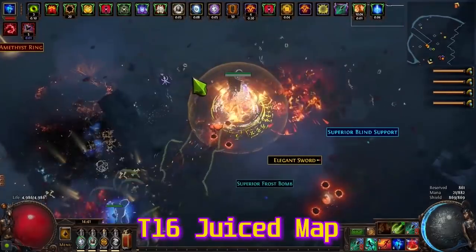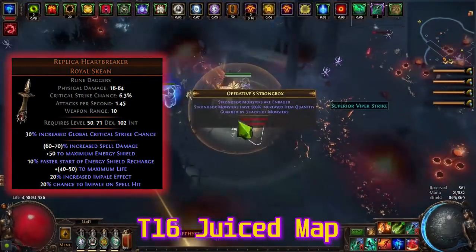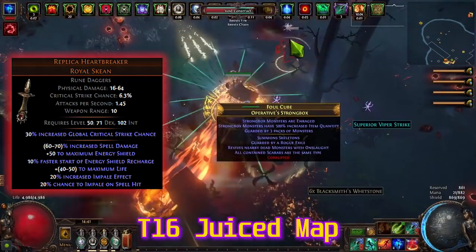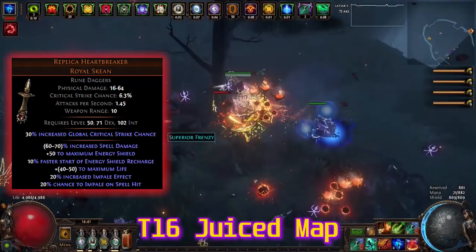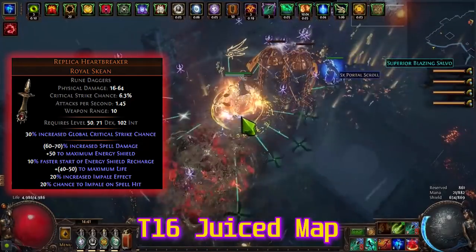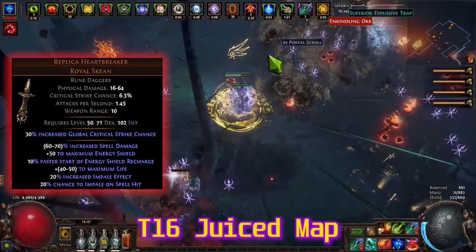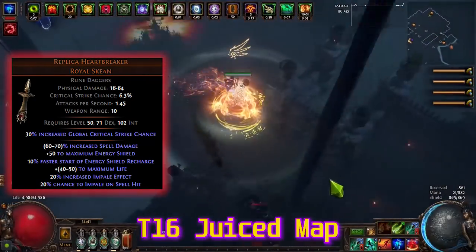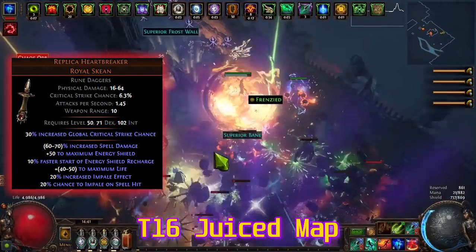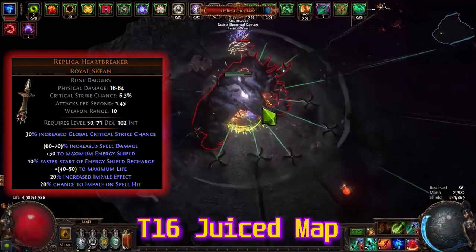This build is based around the Replica Heartbreaker dagger — that's also why I called this video 'Make a Build With This Unique,' a series I started a couple of leagues ago. Spells have a 20% chance to impale, and impale effect plus energy recharge rate are both useful. Spell damage, energy, and life all work here. These daggers are 20-30k right now, so consider corrupting them later.